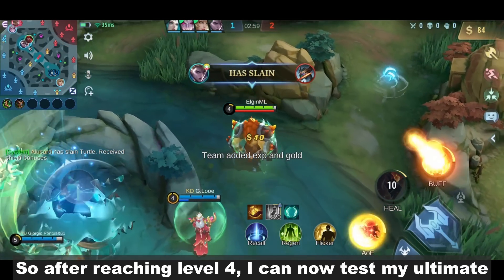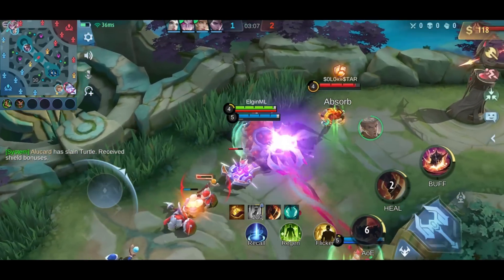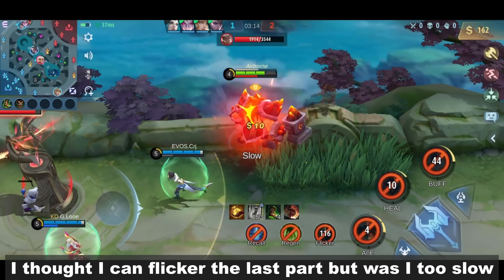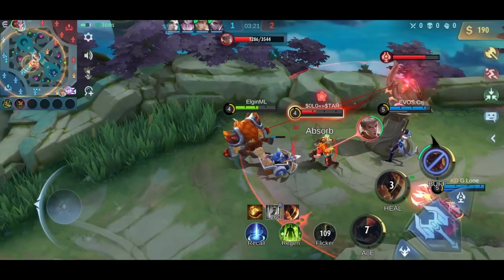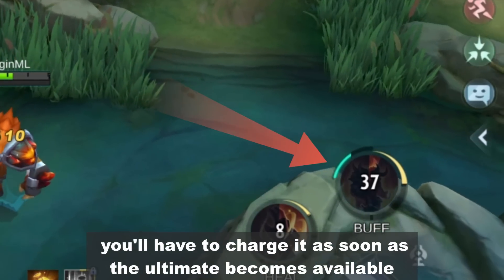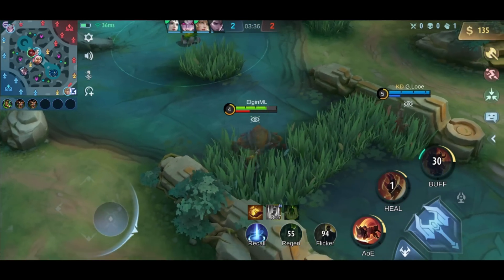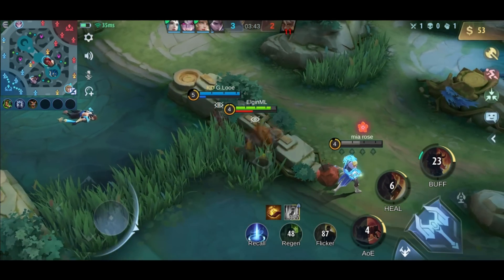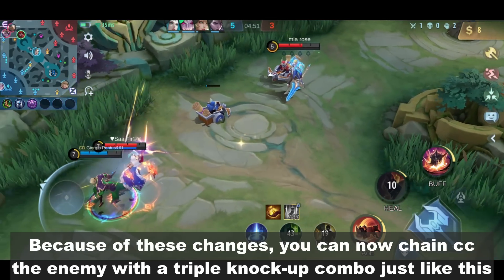After reaching level 4, I can now test my ultimate. Now that his rage points are no longer disappearing, you'll have to charge it as soon as the ultimate becomes available. Because of these changes, you can now chain CC the enemy with a triple knockup combo just like this.